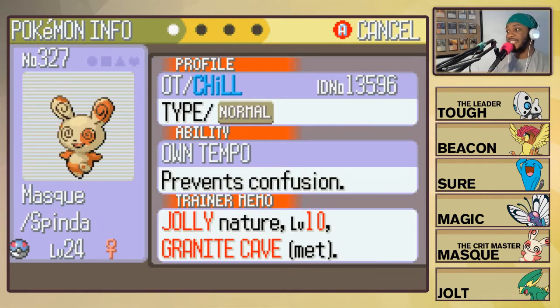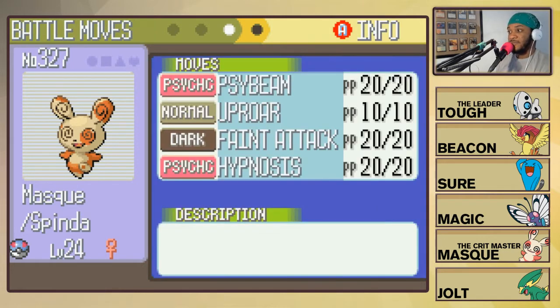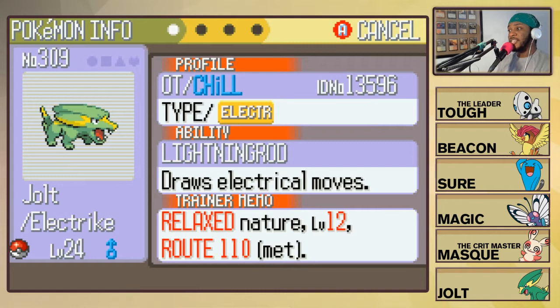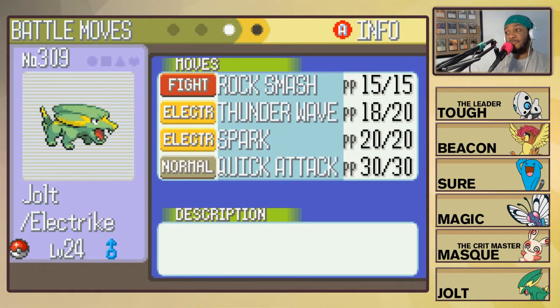Next up we have Mask, the crit master, the Jolly Spinda with the Own Tempo ability - no confusion allowed. Holding the Black Glasses, with the attacks Psybeam, Uproar, Faint Attack, and Hypnosis. Mask could easily get rid of any problem we put her up against. Then we have Jolt, the Relaxed Electrike with the Lightning Rod ability holding a Pecha Berry. The stats could be a little better - of everybody, Jolt is what needs to be improved right now. Attacks are Rock Smash, Thunder Wave, Spark, and Quick Attack - not a bad moveset honestly.